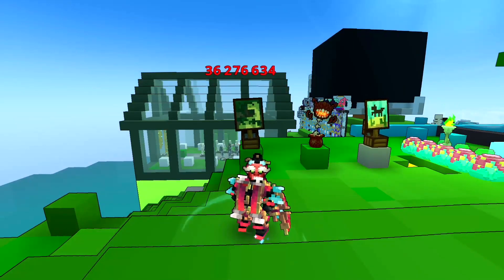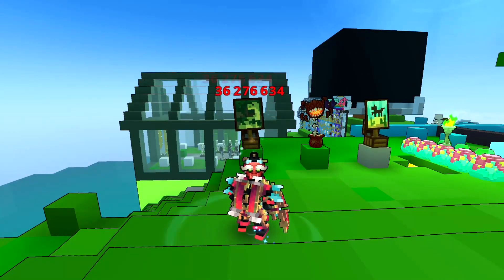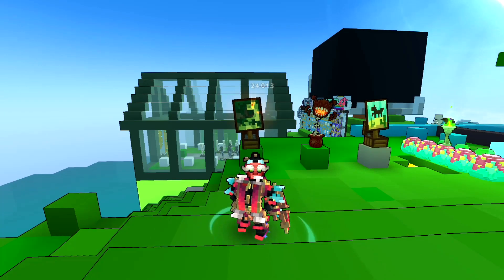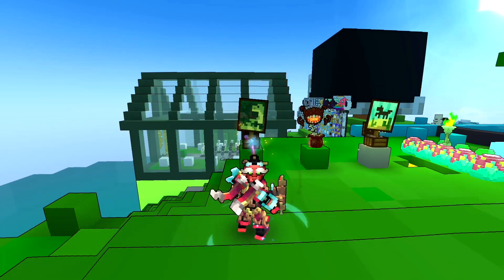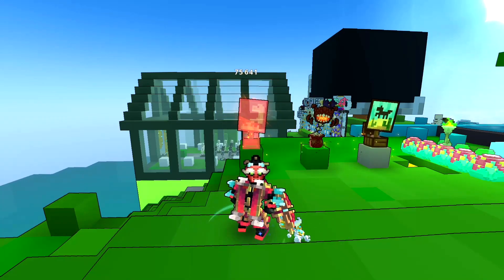This debuff will allow you and all nearby players to do 5% more damage for 10 seconds. Normally the Plasma Blast — the ranged mode spammable ability — doesn't apply anything upon hitting an enemy. So what this hidden effect does is when you hit an enemy with the Plasma Blast, you are going to apply the same eye ping debuff, allowing you and all nearby players to do 5% more damage for 10 seconds. Hitting an enemy again with the Plasma Blast will refresh the timer.